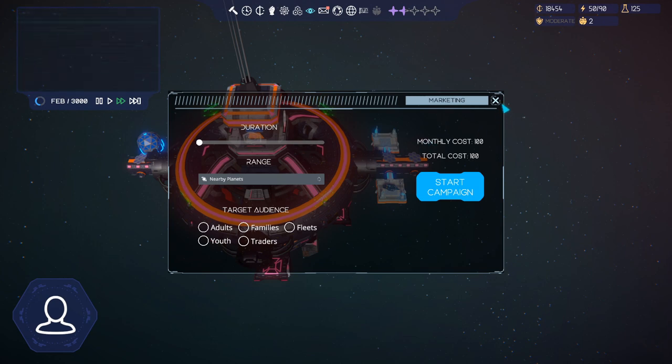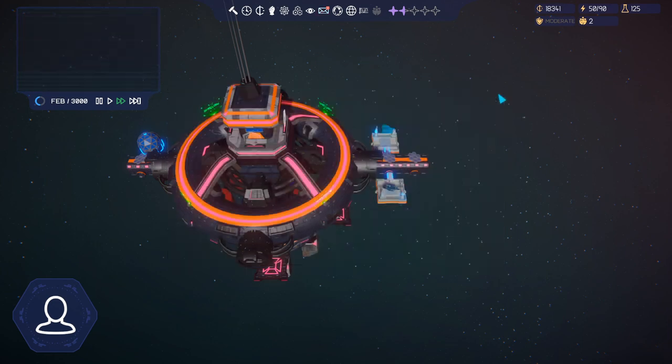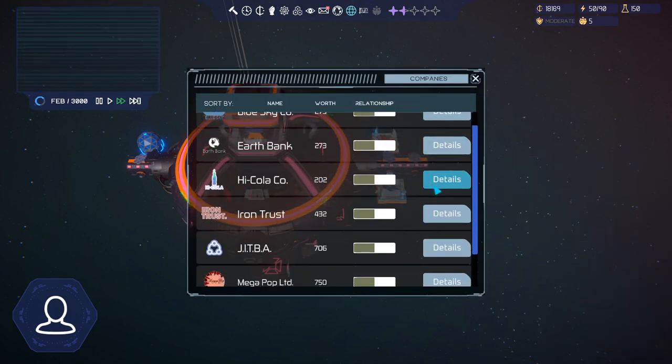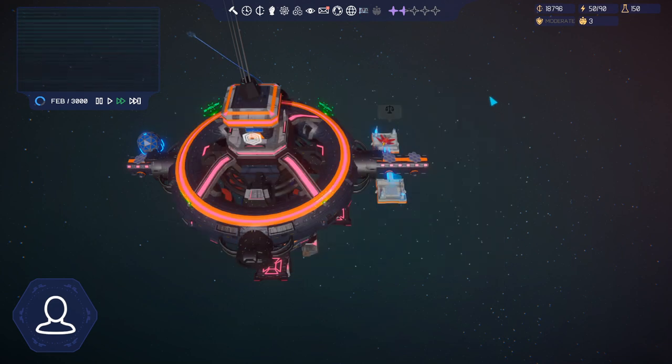Then we've got marketing - this will ensure that more people are coming to our space station. Inbox - we can talk to people, but we're not gonna do that just yet. Here we've got news so we can see what's happening in the world. Companies are cool because they can pay you for billboards and other things.